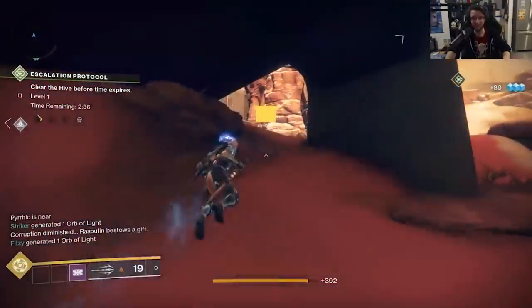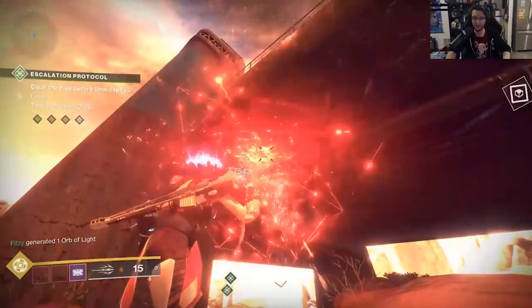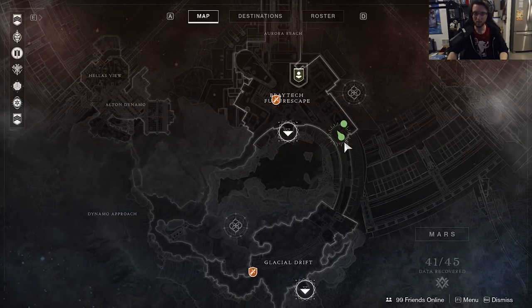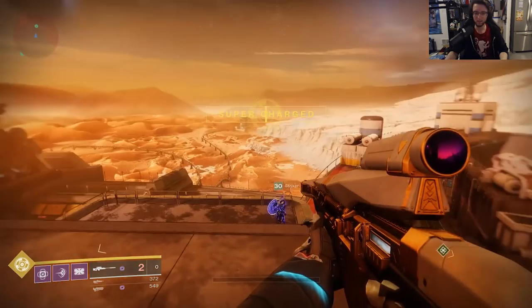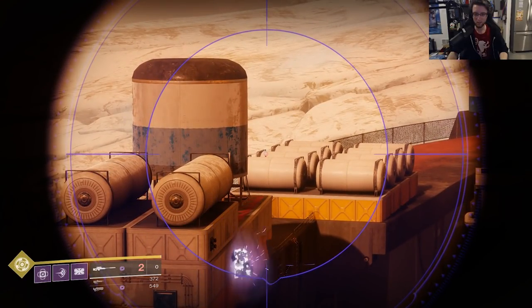Head to Braytech via the main path, not the fast travel, to continue. Number 18 is going to be a snipe spot. As you approach the main building, jump on some of the right side buildings and turn around — this is right after the banana-shaped path you take up. On the white cylinders is number 18.